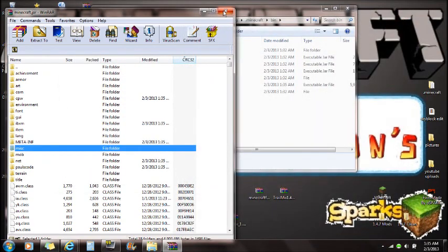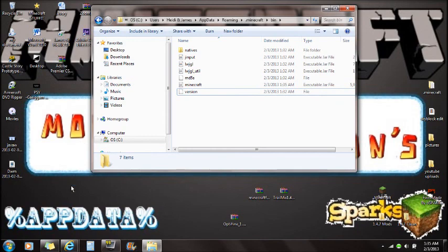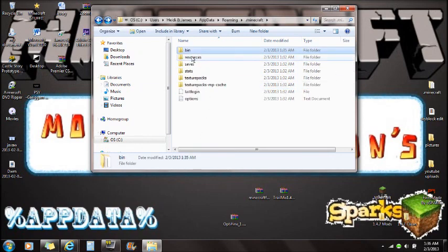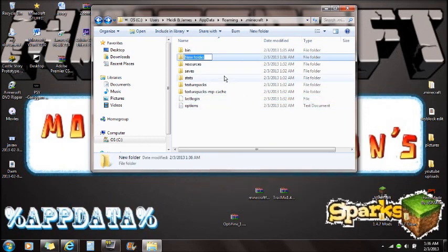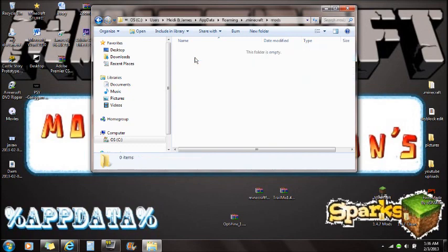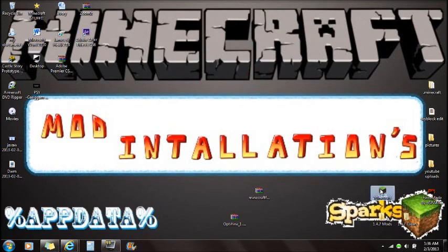Now we're done with Optifine and done with the .minecraft jar. If you already closed out, go to %appdata%, roaming, and open .minecraft. You'll see the bin, resources, and saves folders. Right-click, add new folder, and name it all in caps: MODS. Push enter, open this mods folder, and drag the Trail Mix mod file into the mods folder. That is done and you guys are completely done installing this mod.